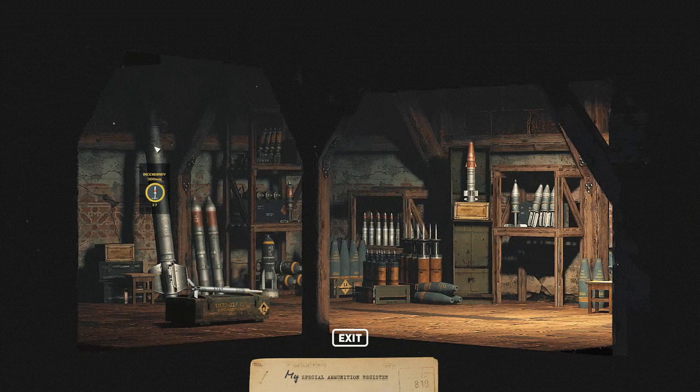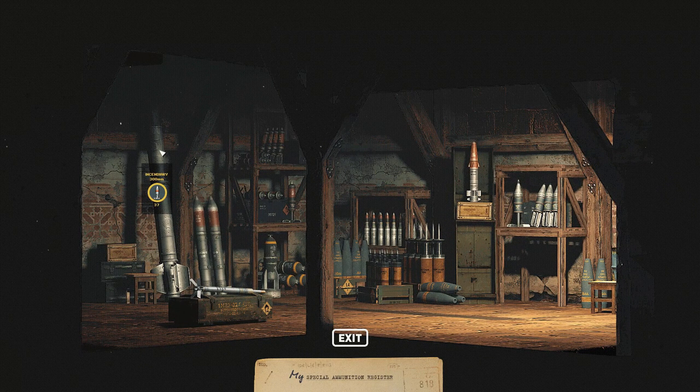There's an incendiary 300mm round here — there isn't actually a gun in the game that can fire these, but it's cool to see. Also two 220mm rounds — I'm not sure I've seen a gun that fires those either. Got some 100kg bombs, some aircraft rockets, a good amount of ammo. I've got 31 x 130mm Prox Fuse — I might bump that up to 60, but is that too expensive? No, I've got some money coming in.